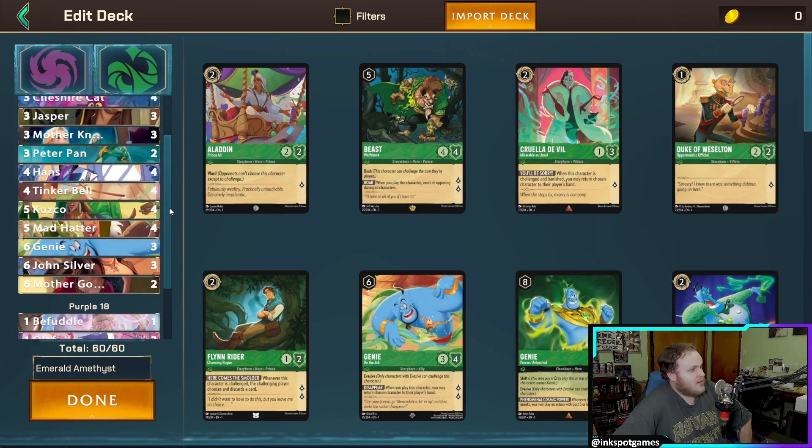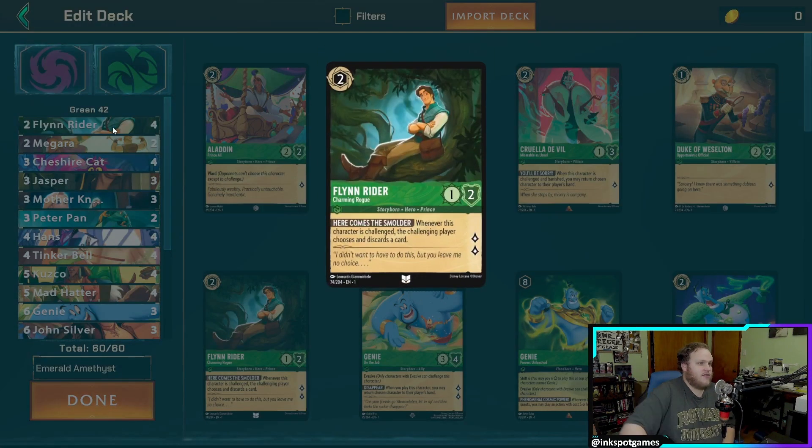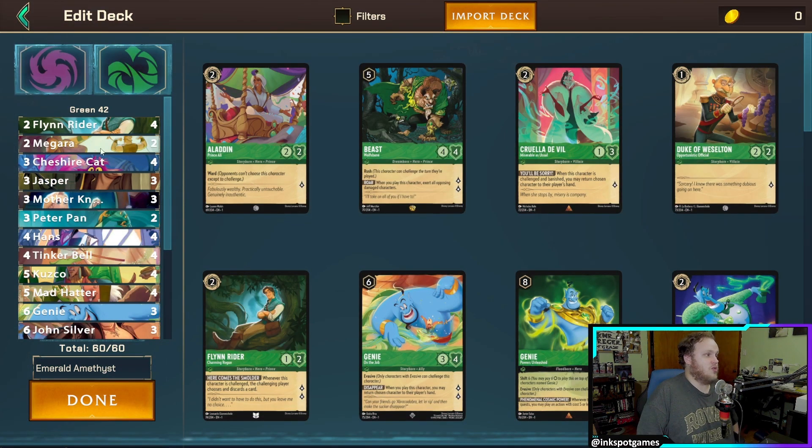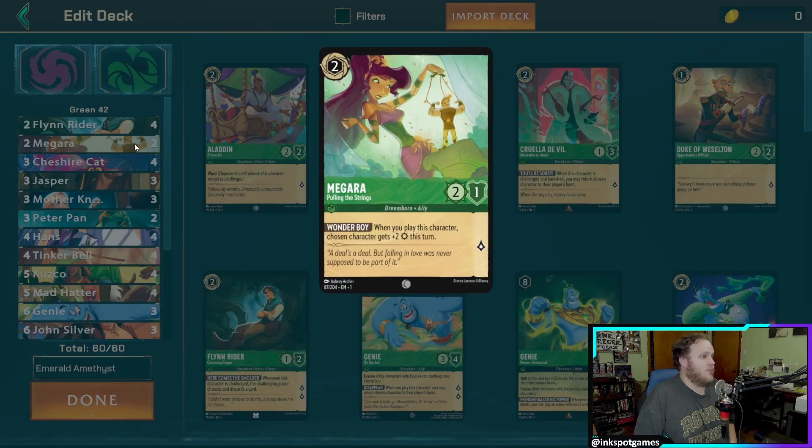The meat of this deck is Emerald with 42 cards. We have four Flynn Rider — a very good two-drop. You want to play him on the curve, ideally with Pascal so Pascal gets Evasive. He quests for two and when he's challenged, the player gets to discover a card. He's one of the best two-drops in the game and a staple in any Emerald deck.